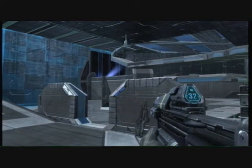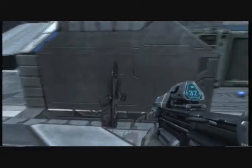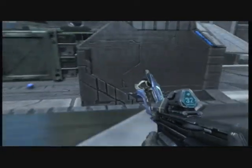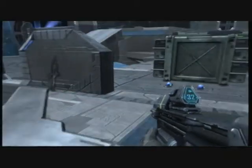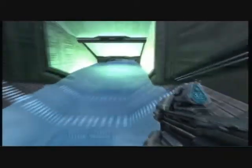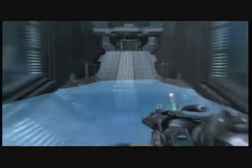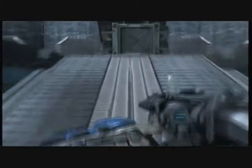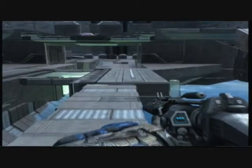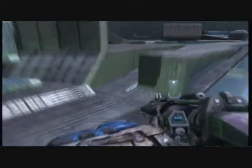So, weapons. Over here at Blue Base we have the DMR and Plasma Repeater, and also two Plasma Grenades. And that is the same over at Red Base. Then in this tunnel we have the Grenade Launcher. There are three power weapons on this map. I don't think they're too overpowered, because when I played it seemed pretty well balanced.